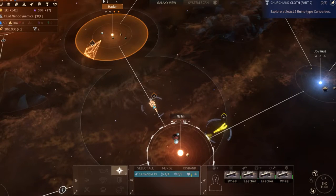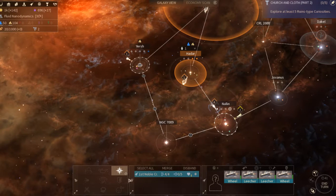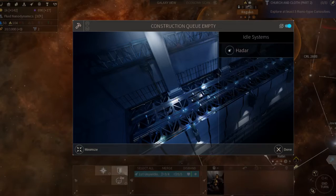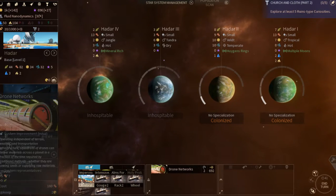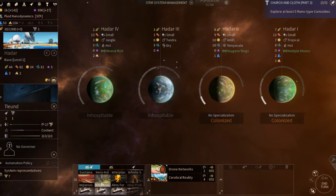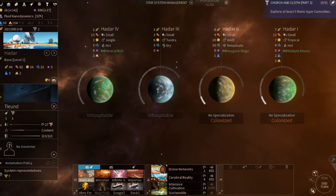We're heading over here to get some units off that system ASAP. Hadar needs to be building — drone network three roll. We want to get some growth going too since we have two colonized. Go with that and get the rest.